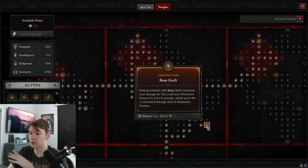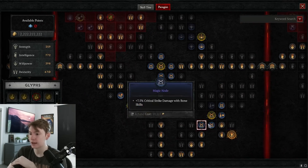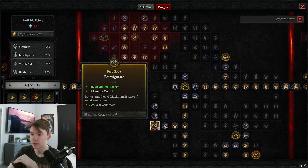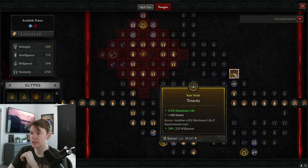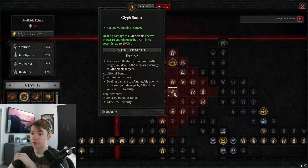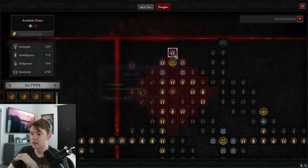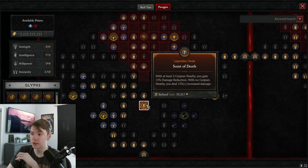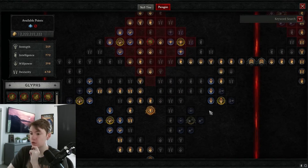For the first board, go into Bone Graft — most important because it gives extra Essence, a lot of crit damage, Essence on kill, and max Essence, plus some max HP. Then go into Exploit for a crazy amount of Vulnerable damage, an extra damage multiplier, and extra Bone Skill damage.